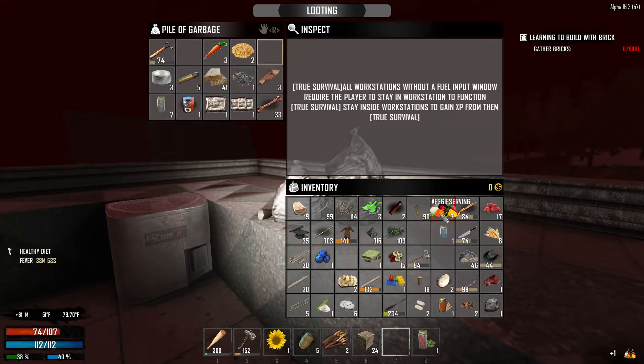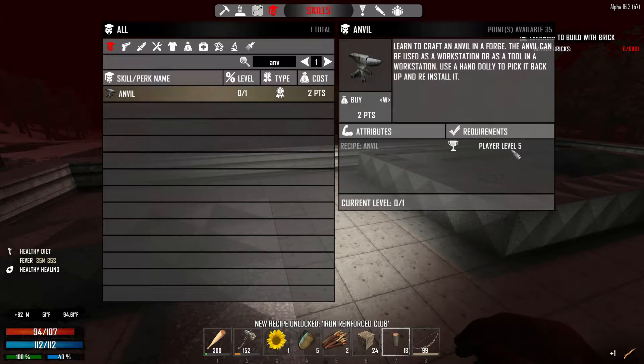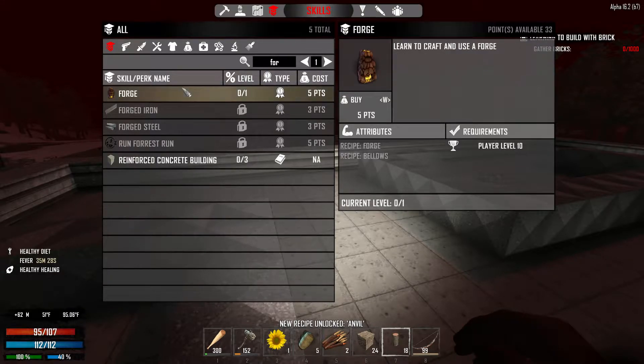So we just finished the quest for getting and breaking down food types, two different things. I think that must have been the first veggies I found. I can buy this Iron Club, which is a good one to get because we're going to be able to build an Anvil soon. Anvil - two points, player level five. We're gonna need that. Forge - five points, player level ten. And we can do that as of the last time we played.